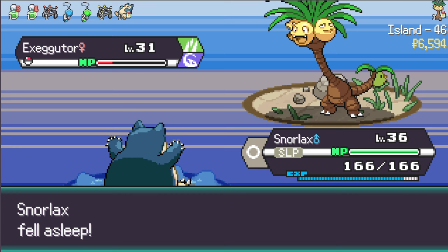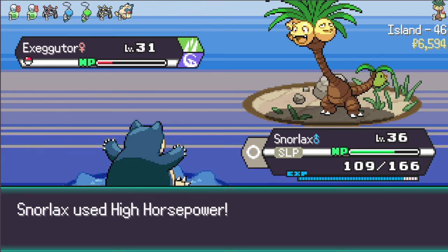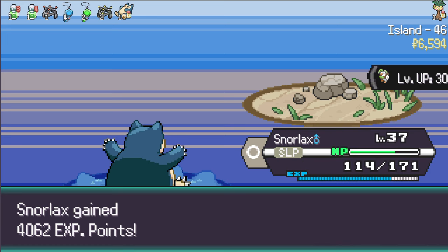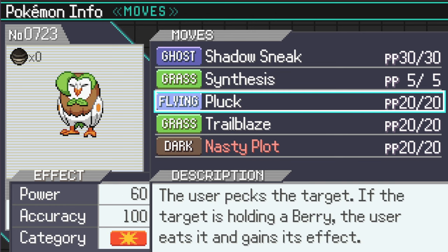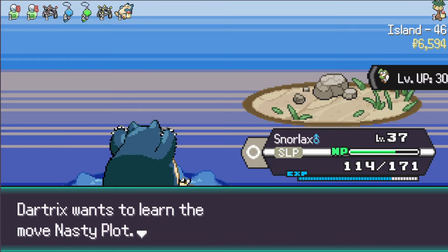Don't Dragon Hammer me - use something different. Don't Dragon Hammer me! Sleep Talk - let's hope for a good roll. High Horsepower is not a good roll but it should still kill - thank you. Snorlax gains some XP, lots of it actually. Dartrix - Nasty Plot, that's a nice move. Nasty Plot raises my special attack but I'm pretty sure I'm a physical attacker. My attack stat is higher so as much as I like Nasty Plot, I say we don't learn it.